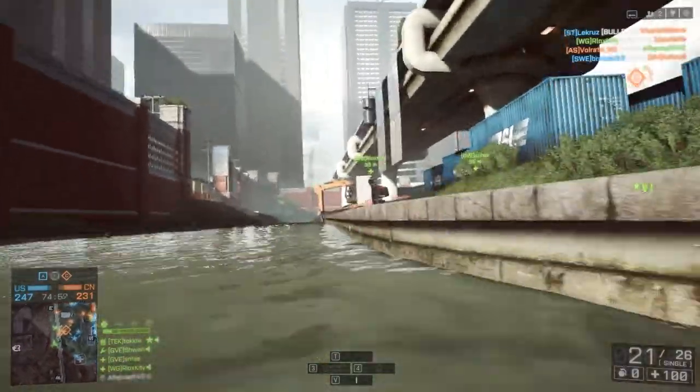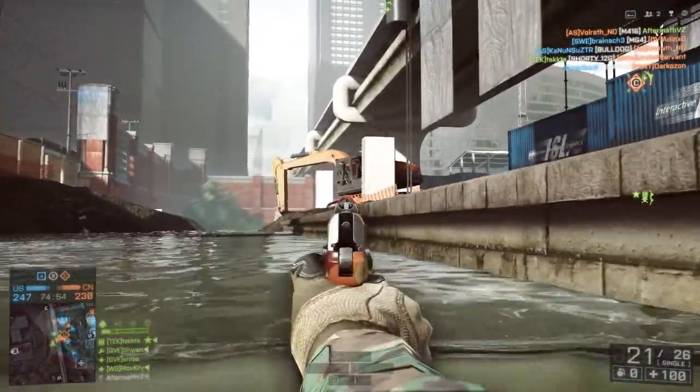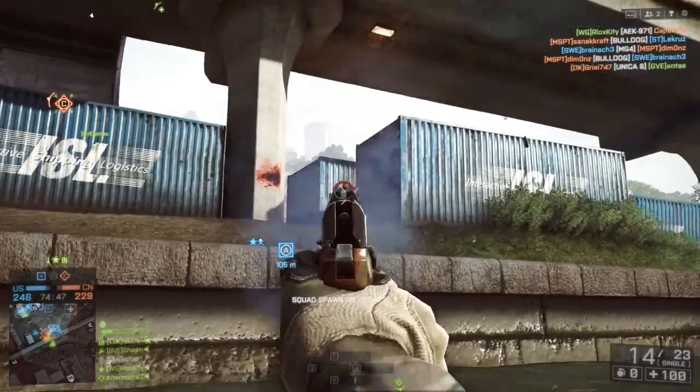The easiest way to know that you are actually swimming is when you are not able to fire your primary weapon anymore. You can also dive while in deep water, but you cannot dive while in shallow water. So bring up the pistol and fire away.